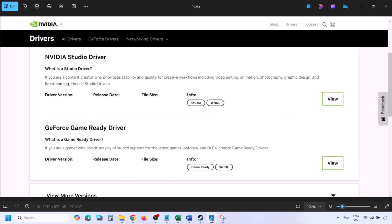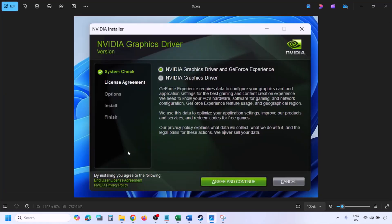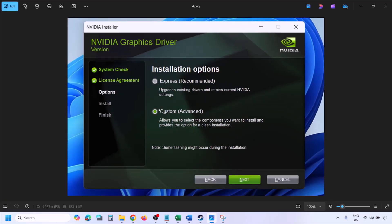Once you click Find, you will see the latest GeForce Game Ready Driver. Click View, then click Download and let the download complete. Once the download is complete, run the exe file. You will see a setup screen — click Agree and Continue, then select the Custom option (Express is selected by default). Select Custom and click Next.